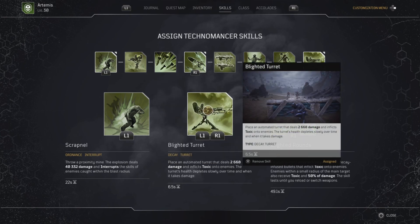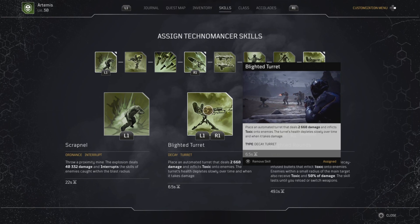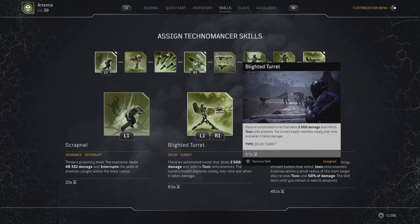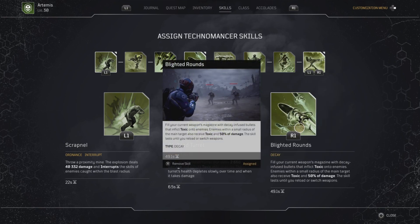Next we're keeping up our Blighted Turret — an automatic turret that deals a little over 2,600 damage, inflicts toxic on enemies, and slows them down over time. Even when Blighted Rounds is down, we still get amazing damage because enemies retain the toxic effect. Last but not least, Blighted Rounds fills your magazine with decay bullets that inflict toxic on enemies in a small radius and deal 50% of that toxic damage — we'll keep this up pretty much indefinitely.